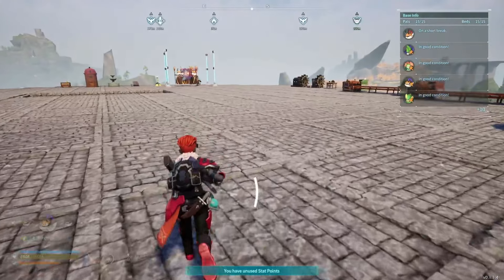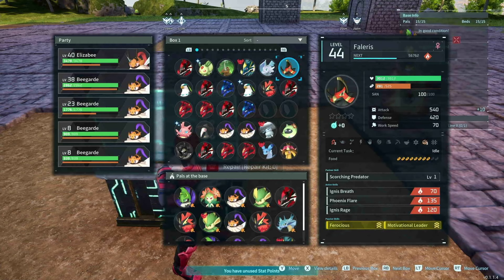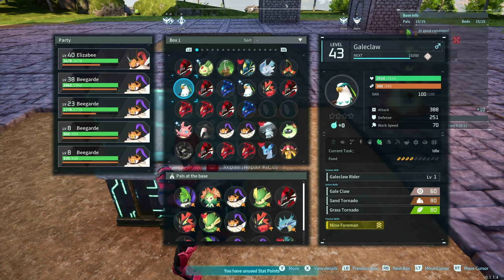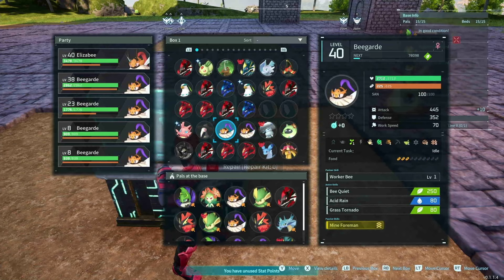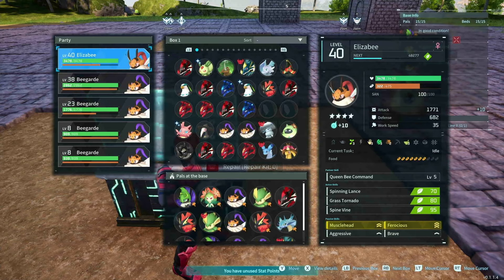If we compare this to a Jorgenminder at level 46, it has 600 attack. Others are sitting at 450, 480, 560, and around 615 to 669. So we're not hitting over 700 on any of those level 40s and up to 46. But our Elisby here, we have at 1,700 already.